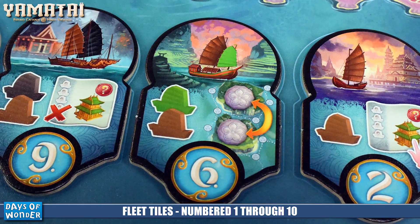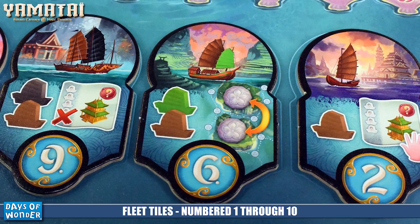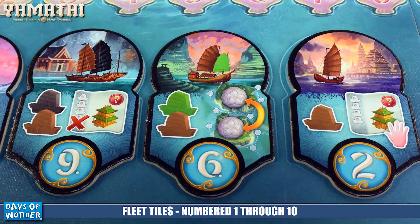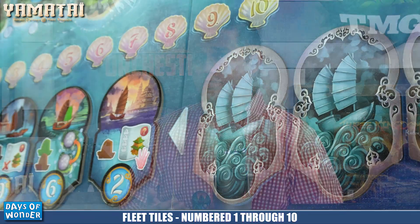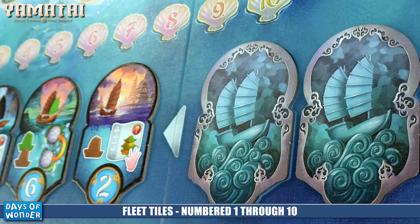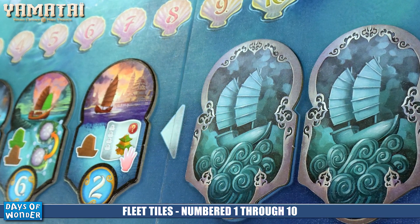On your turn, starting with the first player, you pick one of the fleet tiles. The fleet tile gives you a number of ships pulled from the common pool and placed on your board, a special ability you can use right then — some allow you to build buildings for less — and at the end of the round it determines turn order for the following round. Lower-numbered tiles mean you go sooner but get fewer benefits; the number 10 gets you three ships while number one only gets a single green ship.